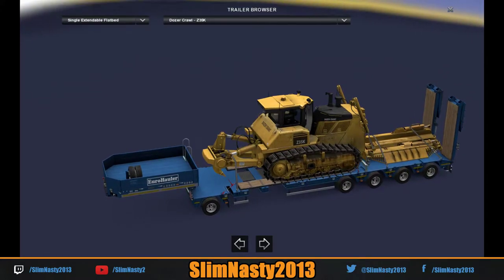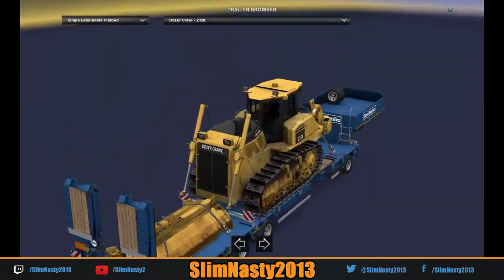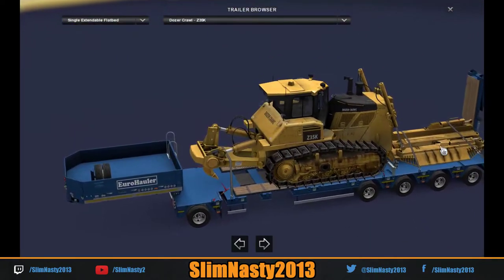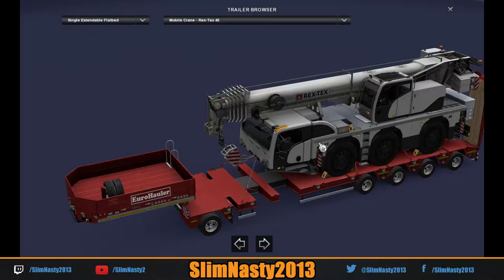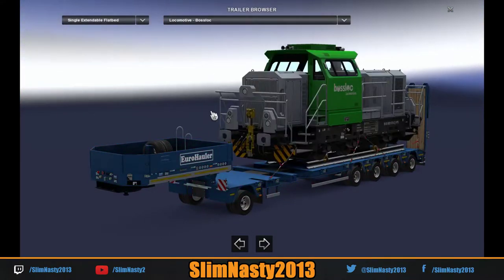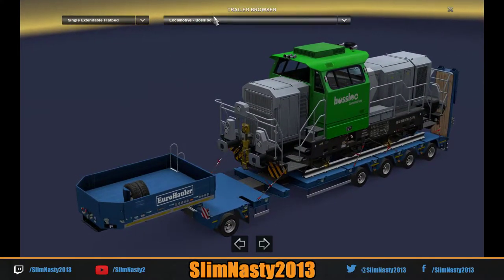That part probably gets dragged along to flatten the earth, but I could be totally wrong - I have not got an actual clue as to what that is. If you know what that is, let me know down in the comments. Then we've got a mobile crane - that's a cool one I've not driven yet. And then we've got the locomotive, which is the one I really want to do, but every time I turn up somewhere it's always not there - I can never seem to get it.